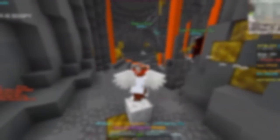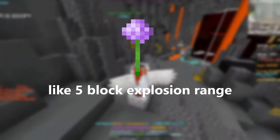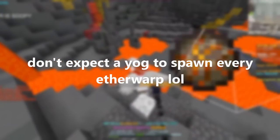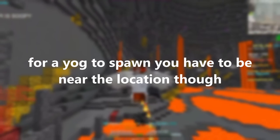To actually kill the Yogg's, I used the spirit scepter because of its really good explosion range, which makes it so that you don't have to aim — you can just look down, and it doesn't make you teleport or anything. Take note that Yogg's will not spawn every single time you go to a spawn location; they take a while. You do have to be near the spawn location for them to spawn though, so you will want to keep ether warping.